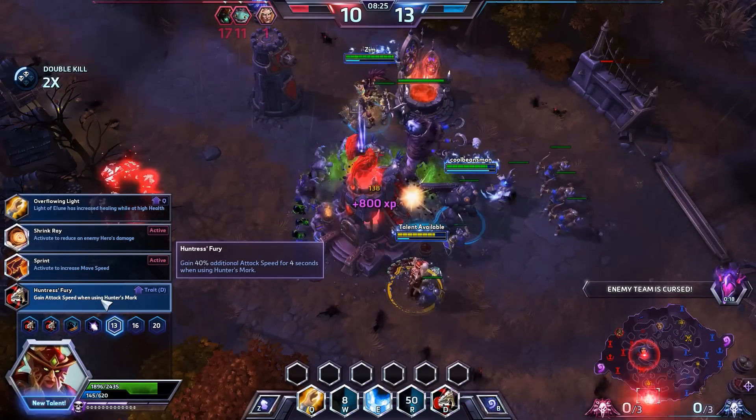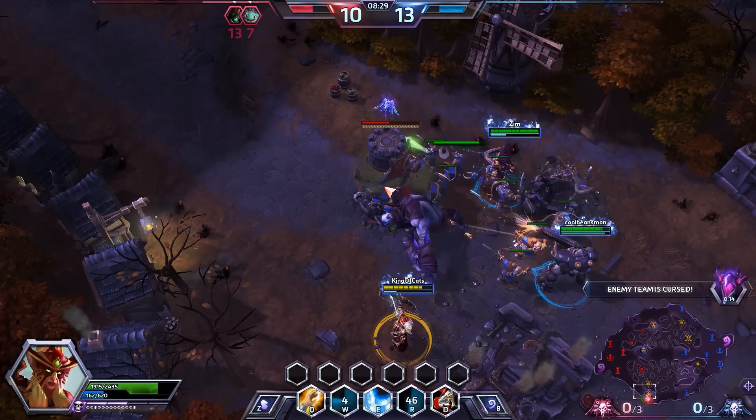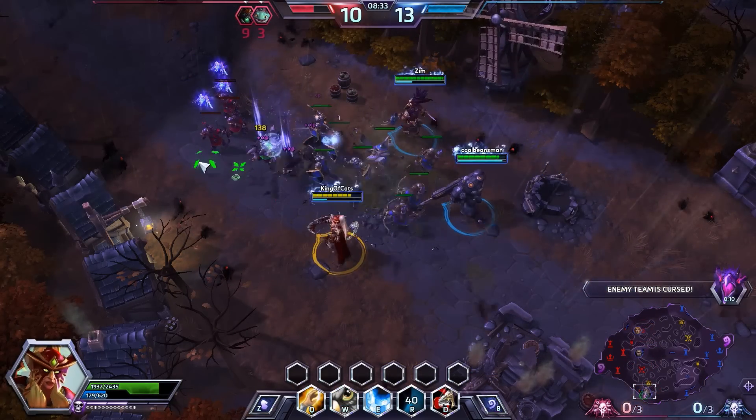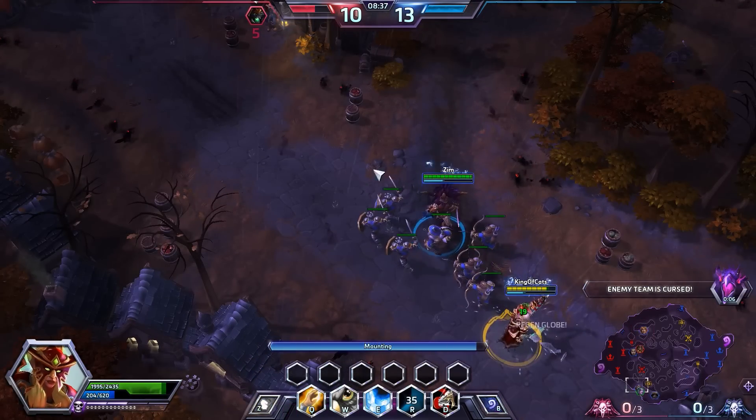The next talent is Hunter's Fury — you gain attack speed while Hunter's Mark is active. That's the icing on the cake. Basically every time we use Hunter's Mark now, we get incredible attack speed. We've been building up Battle Momentum, which means we're getting a lot of really strong attacks and reducing that cooldown.